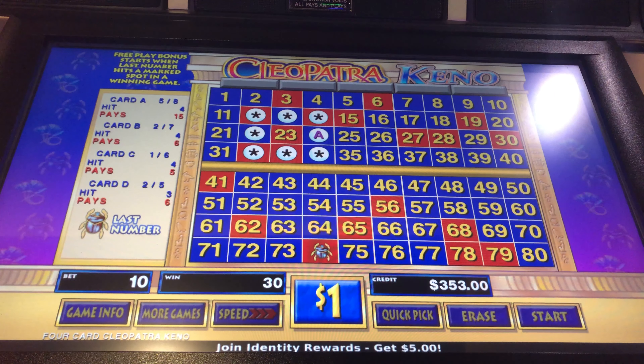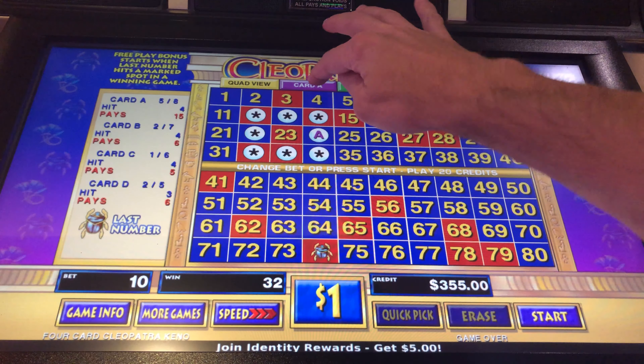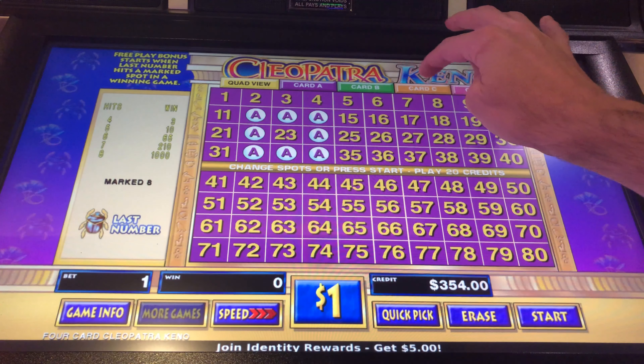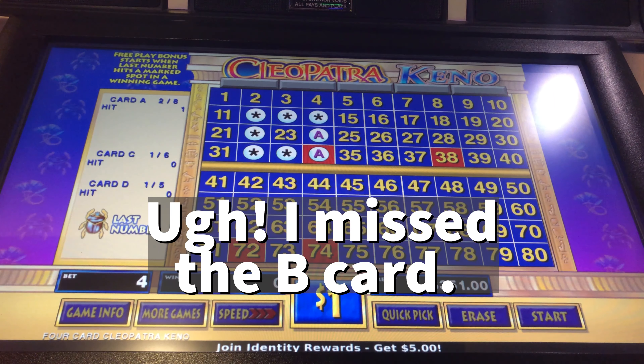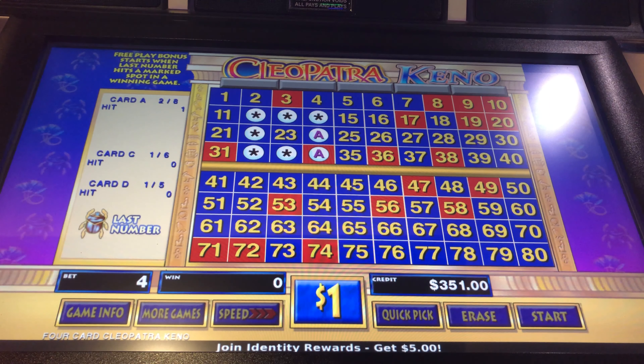Let's let it tally because you know my math. $284 winner. So we started with 109, we're at 383. Let's just make this a real brief session — we'll play it down to the 350 range and we'll take a profit out of this machine.